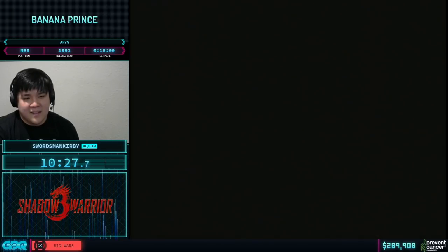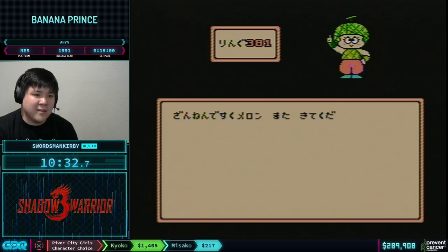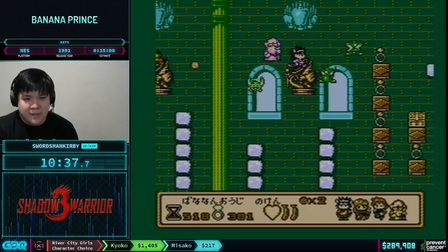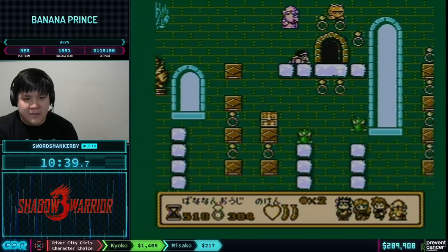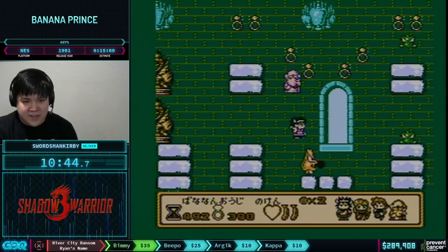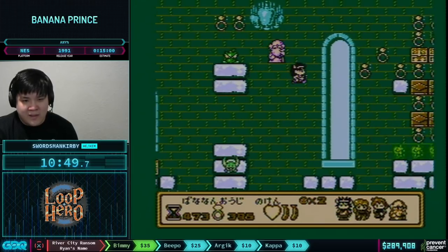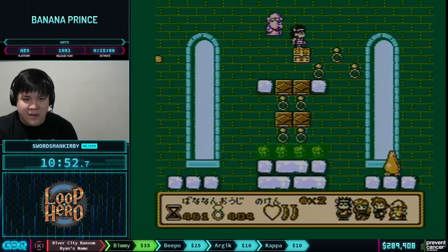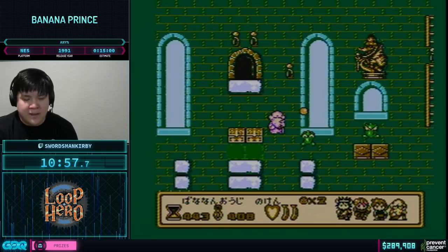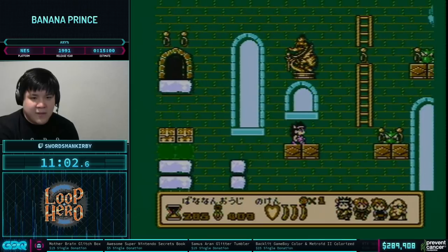We need 380 rings to buy the weapon we use for fighting the final boss. We haven't really seen much of the shops, but we're going to access the very last shop in the game which contains the most powerful and most expensive weapons. We have enough money to get the second most expensive weapon in the game. Before that I'm going to take another intentional death — I want to be at one life left going into the final boss.